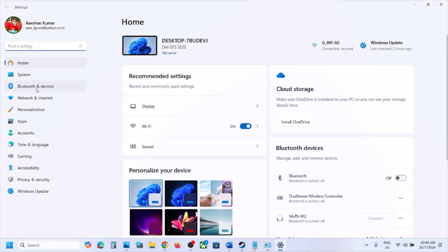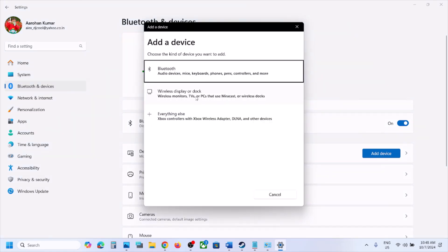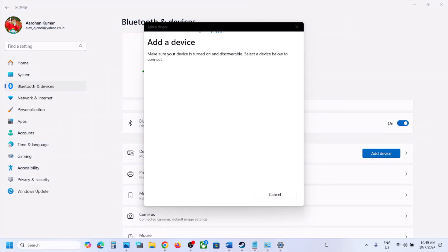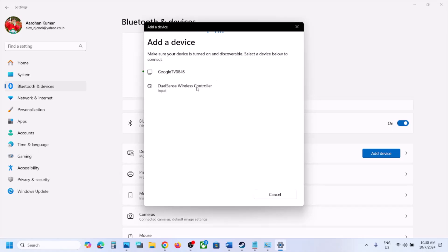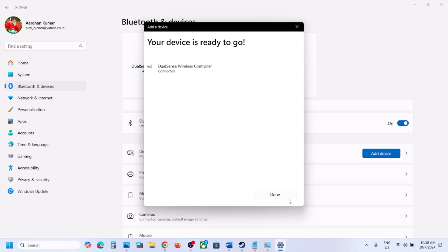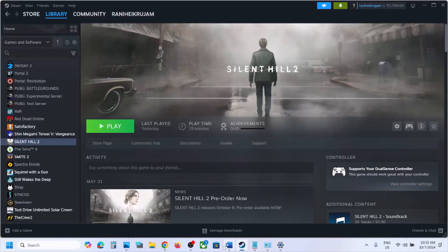The next step is to remove the controller from Bluetooth and Devices. Open Settings, go to Bluetooth and Devices, find your controller, click the three-dot menu, and click Remove. Once it is removed, click on Bluetooth to add the controller again — you should be able to see your controller. Reconnect it, then relaunch the game and check.